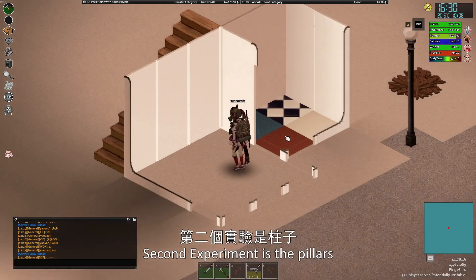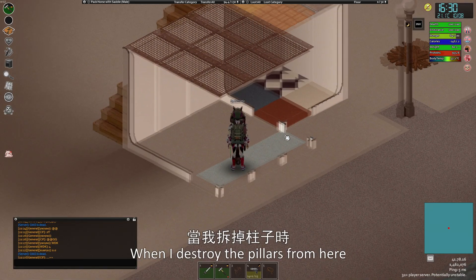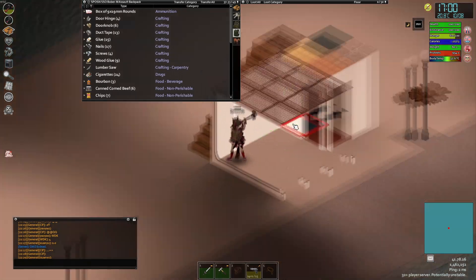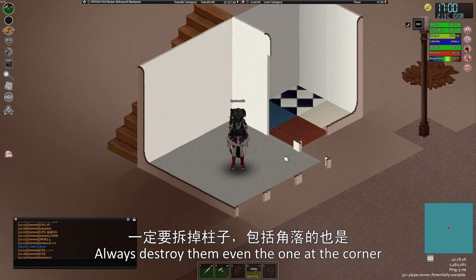The second experiment is the pillars. I noticed that if you have pillars on your walls and corners, it will cancel the interior effects. When I destroy the pillars, it becomes interior again. Which concludes: no pillars! Always destroy them, even the ones at the corners.